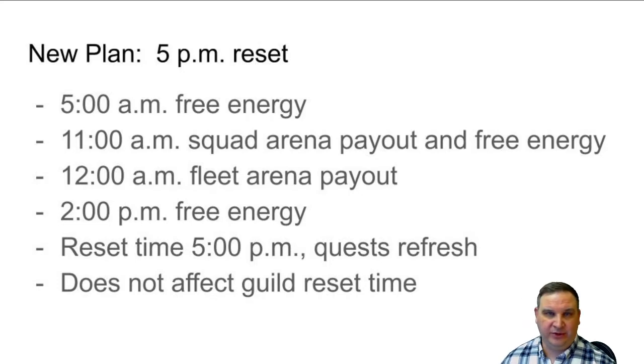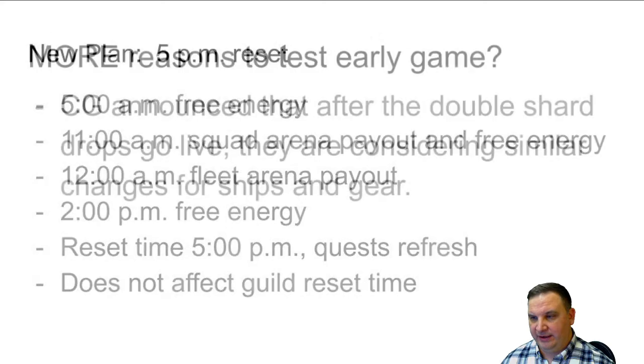Fleet arena payout and squad arena payout — I don't really care at this low level, we're just getting whatever we're getting. At 2 p.m. there's one last free energy, and then the reset at 5 p.m. By the time I get home in the evening, have a meal with my family, let my daughter tell me all the exciting stuff about her day, I'll have all those quests fresh to do in the evening. I like to do my energy resets, quests, and everything all at once, just be done with it so that the next day all I'm worried about is refreshing energy. This does not affect the guild reset time, which happens at the same time no matter what you set your personal time to. So we're going to do that right now.